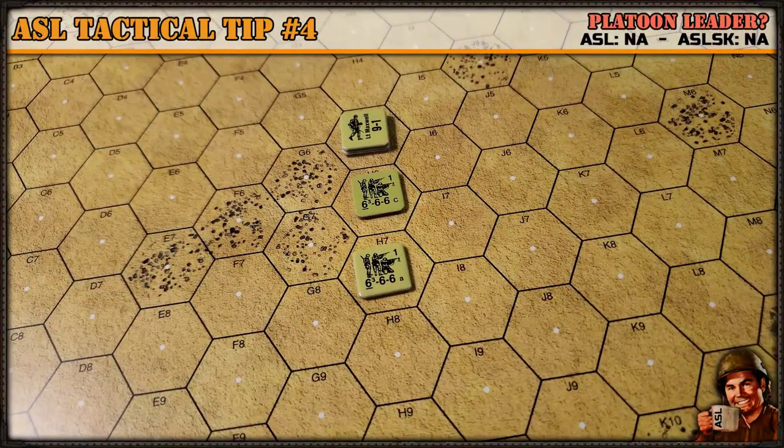Have you ever wondered why Squad Leader wasn't called Platoon Leader? The game was originally called Squad Leader because you as the player are put in the omniscient role of the proverbial squad leader, able to control the actions of all the squads on the board. But a squad can't create its own sub-formations or carry out tactics such as fire and move or overwatch — platoons can, with the aid of the platoon leader, represented by the leader counter. So you're the squad leader, but the tactics of the game are actually at the platoon level.